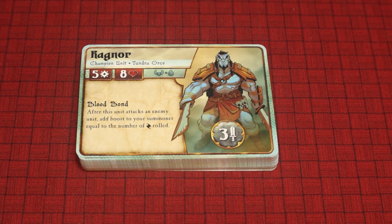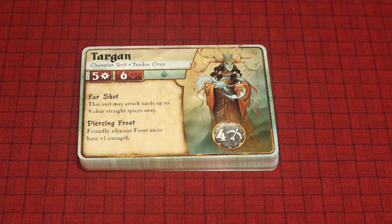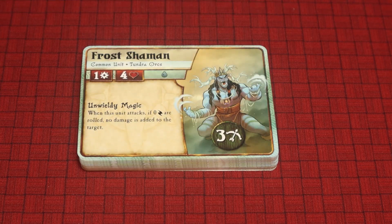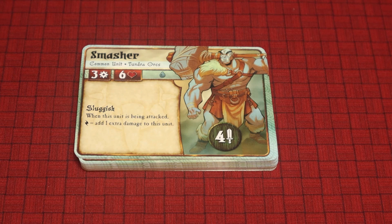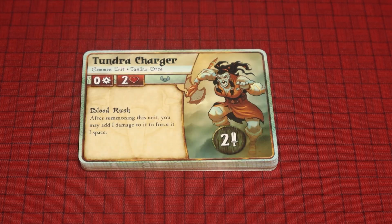And then we have the Champion units. Ragnor. The second Champion attacks up to four spaces away — that's nice. Friendly adjacent Frost units have one strength. Then we have the last Champion — wow, he's got an eight attack, and adds one damage to the target for each special roll. Frost Shaman, a lot of Frost Shamans. Smasher. Tundra Charger.